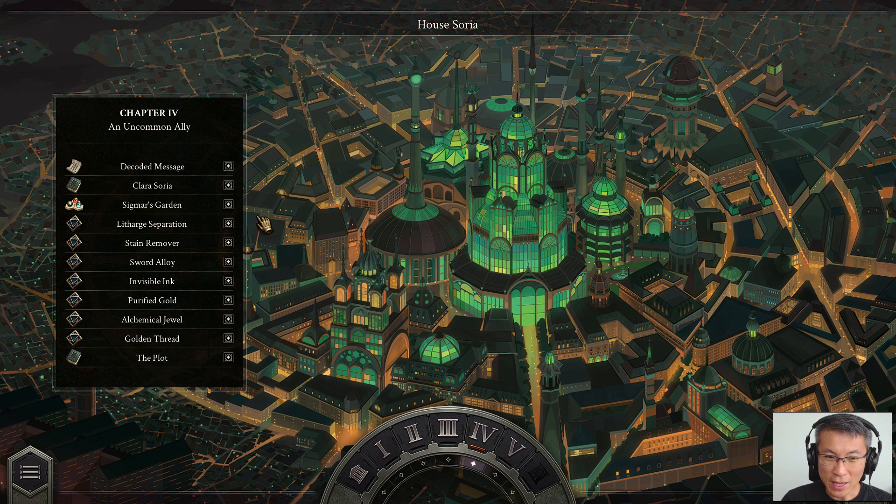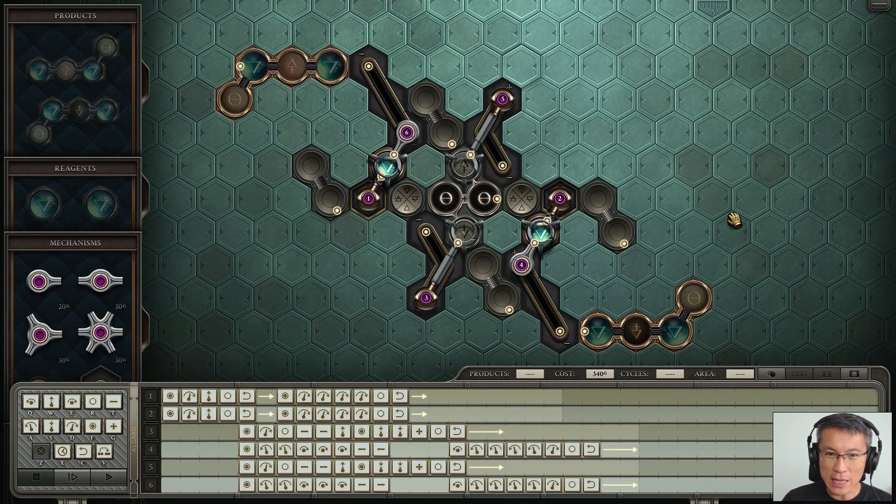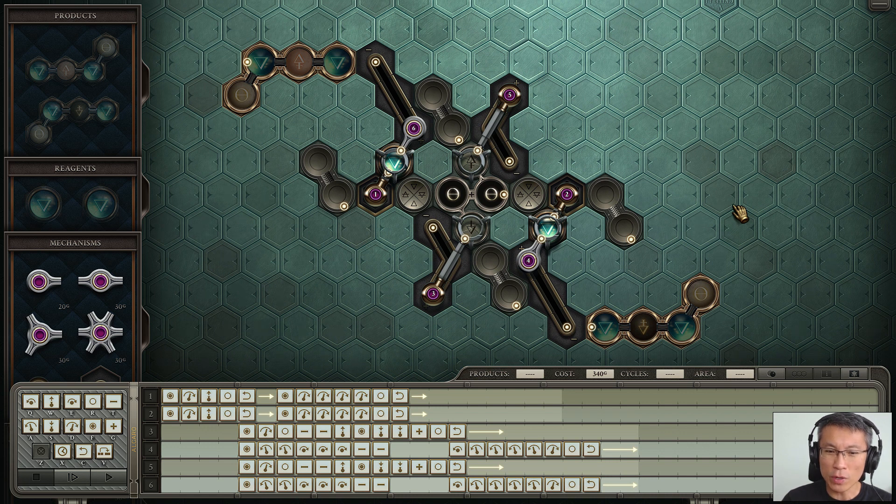The next one, Invisible Link, is probably one of the better solutions I've got because it delivers one of the fastest cycles, doesn't use up a lot of area, though the cost is pretty high. It's one of my favorites. It looks quite intimidating because I really wanted to do a symmetric design. Looking at the instructions: one and two are the same, three is the same as five, and four is the same as six.